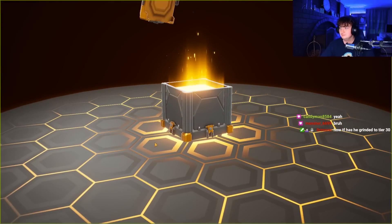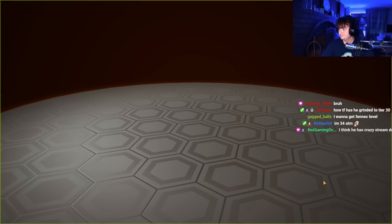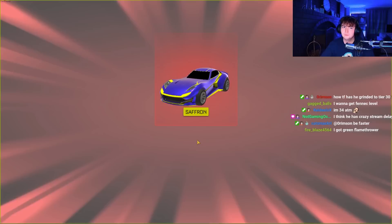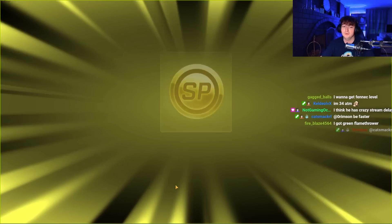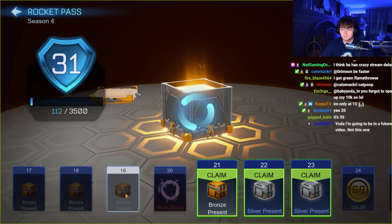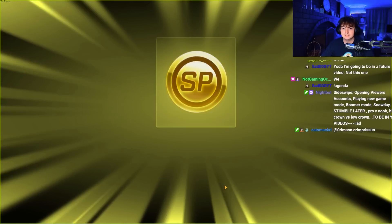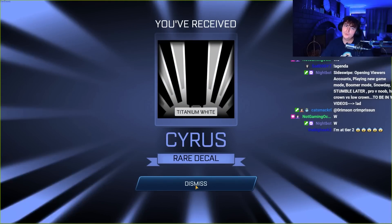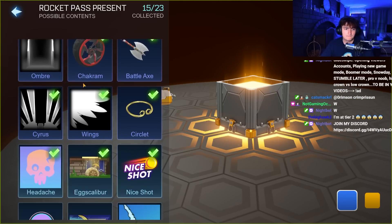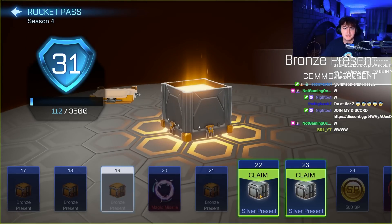How has he grinded to tier 30? Played a lot, I guess. Oh, our first magic missile! You're at 34 at the moment — what is Fennec, tier 35? Oh, a Saveron komodo — that's not bad. Number 19, here we go. Oh, a battle axe. Number 21 — oh, what is that? It's for the endo — that would look nice, unfortunately we don't have the endo yet.